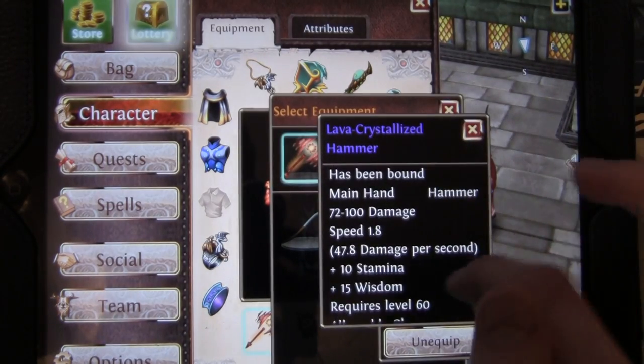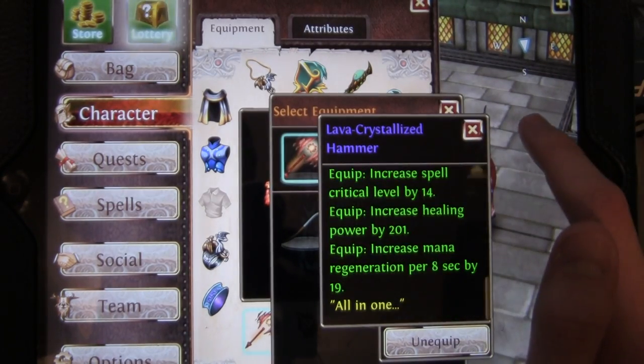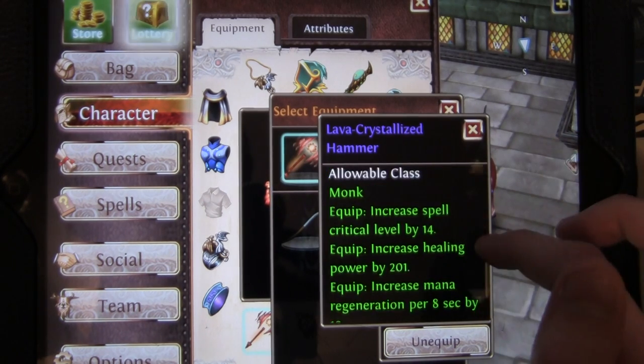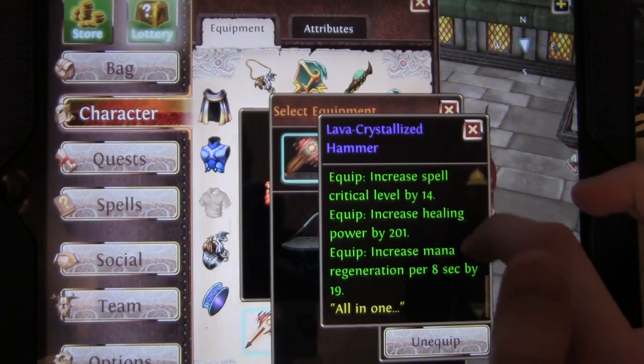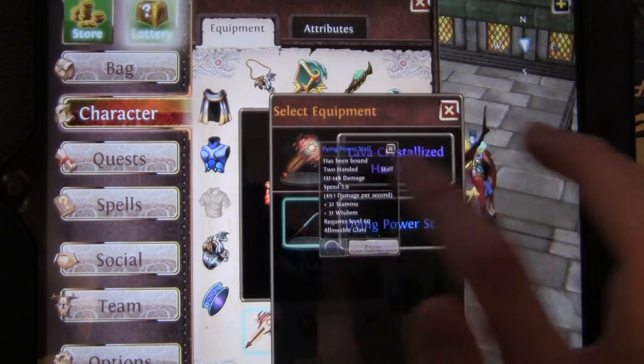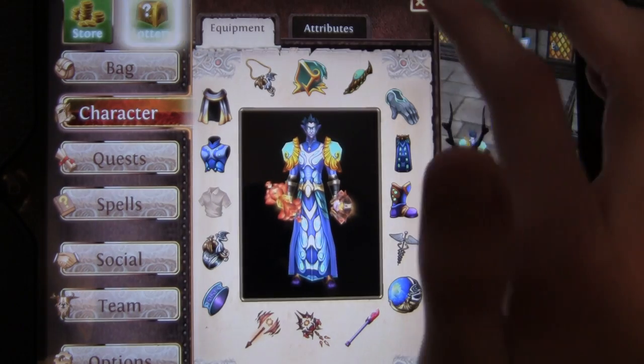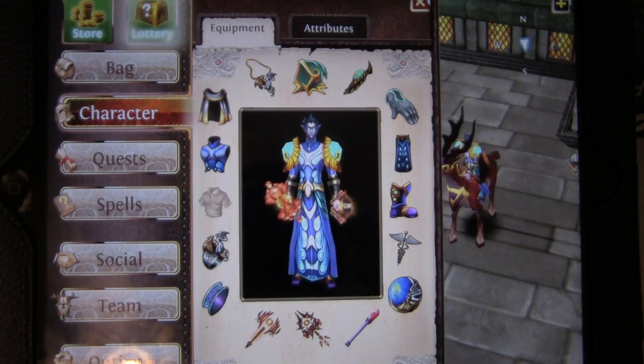And I have the Lava Crystallized Hammer, which I got from that huge series that I made with all your guys' support. All those people showed up for the last episode, which is really cool. And then I also have Dying Power Staff. I have more gear, but that's basically all that I usually equip.